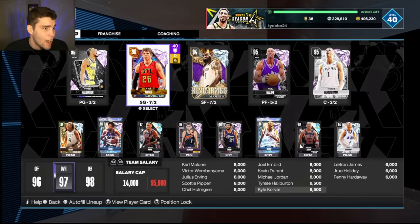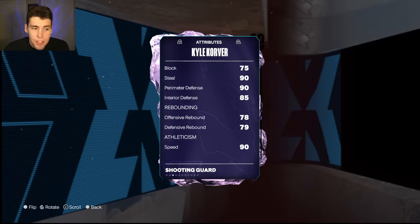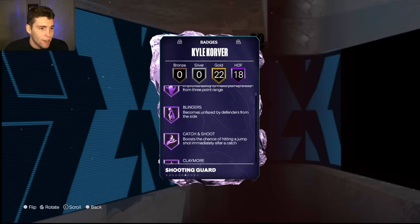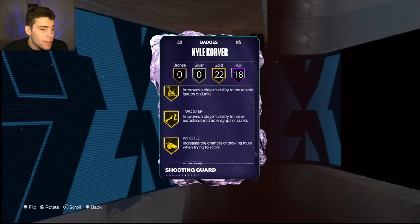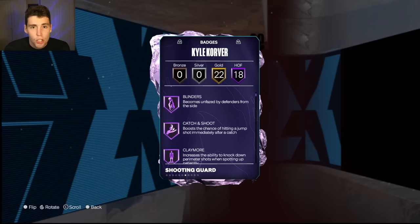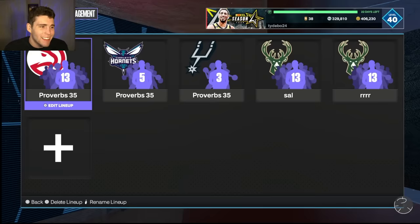Now this is the finalized Kyle Korver — what he does indeed look like: six-seven, 98 three-ball, low driving dunk, 86 ball handle, defensively 80, 90 steal perimeter, 85 interior, decent speed and lateral quickness, 18 Hall of Famers including limitless range as well as glove. The problem I see with Kyle Korver is there are no playmaking badges with this card — no handles for days, no quick first step, none of those things.